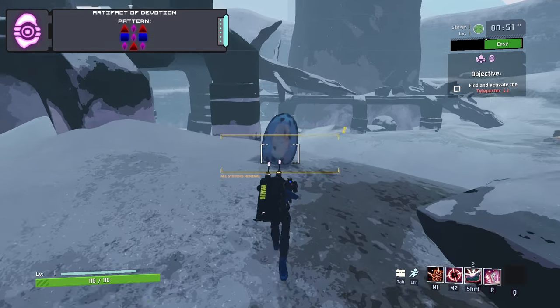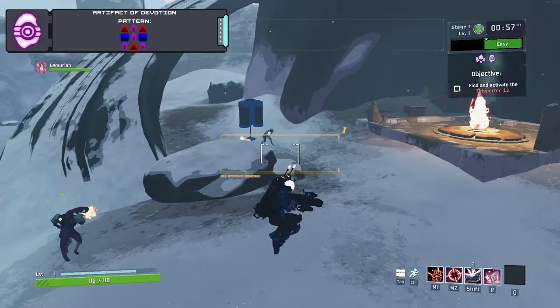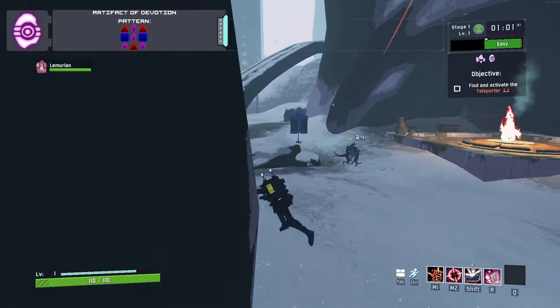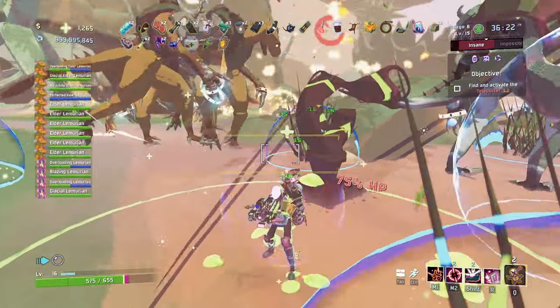What the Artifact of Devotion does is while it is enabled, all drones and turrets will be replaced by lemurian eggs. You can take items to these eggs and hatch friendly lemurians that will fight with you, and they also gain the effects of the items you use to hatch them, so they can become very strong.